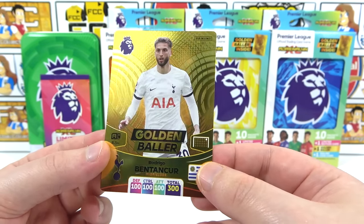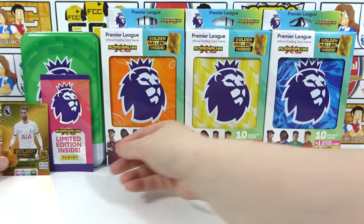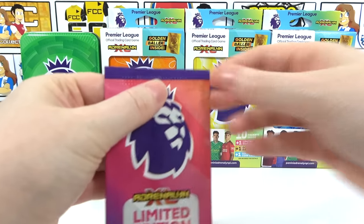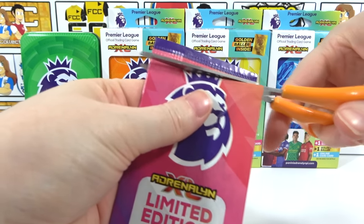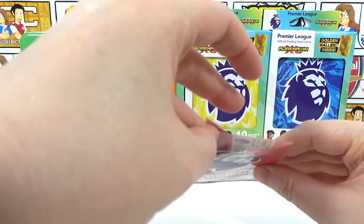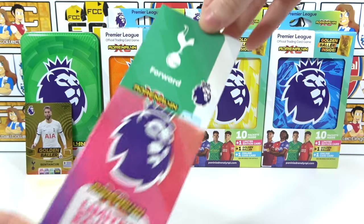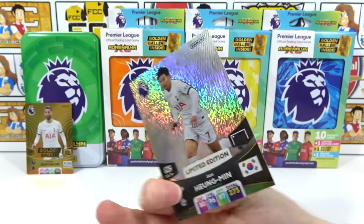We've doubled up with Haaland and Watkins — and we still need two golden ballers. Green tin, you let me down. Now the limited edition pack — hoping for a signature or autograph. I've seen it... oh man, green tin. Worst tin — it's a Son limited edition. That is terrible. Let's swiftly move on to the orange tin.